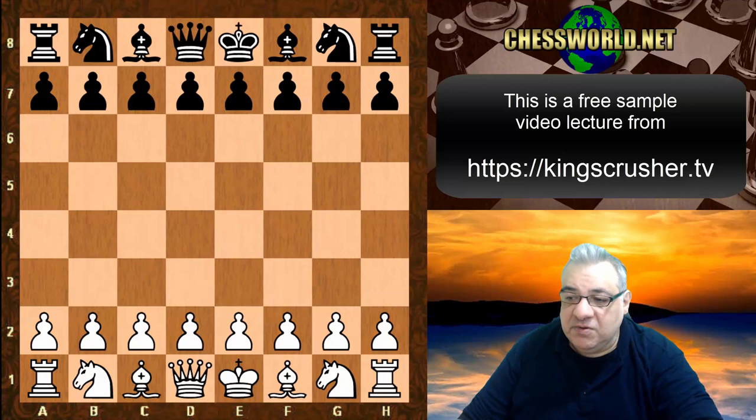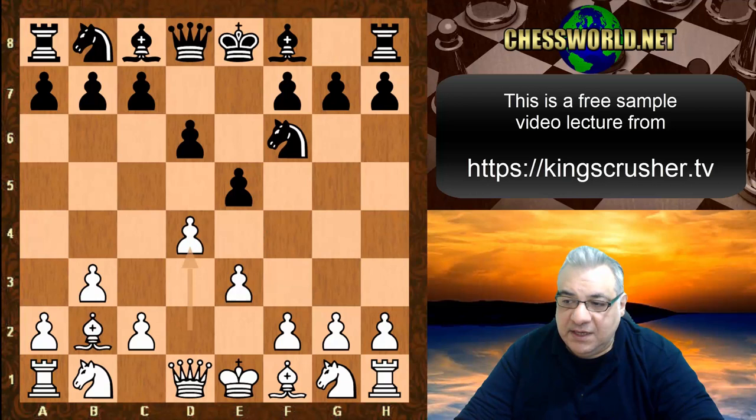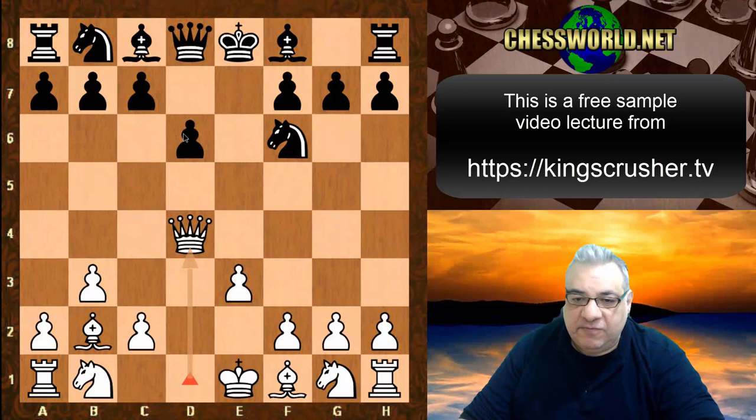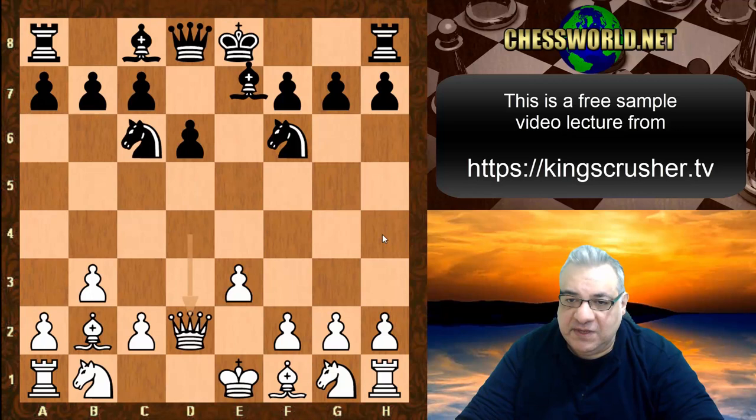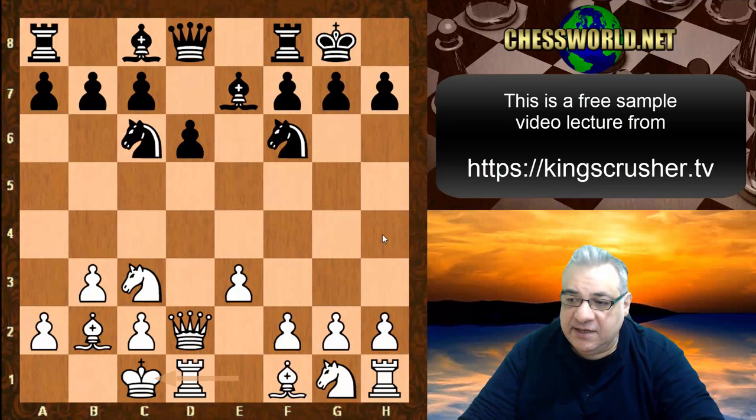b3 from Nakamura, we see e5. Bishop b2 and now d6. We see e3, Nf6, d4, exd4, Qxd4 — so black is giving white this semi-open d-file pressure. Is this dangerous? Is this an advantage? Nc6, Qd2, Be7, Nc3. Black castles, white castles queenside. It seems like a very interesting entertaining position in general — opposite side castling if nothing else.